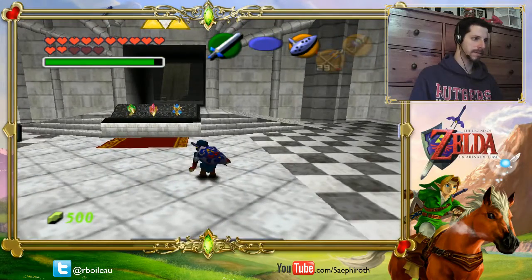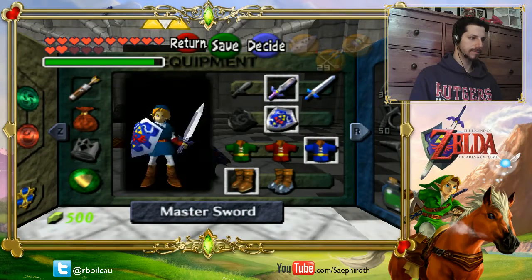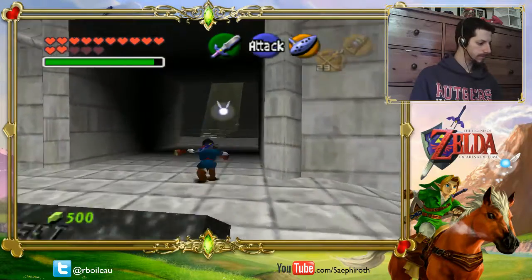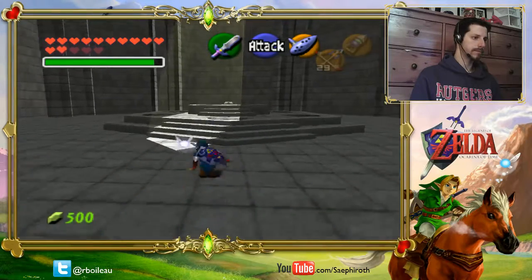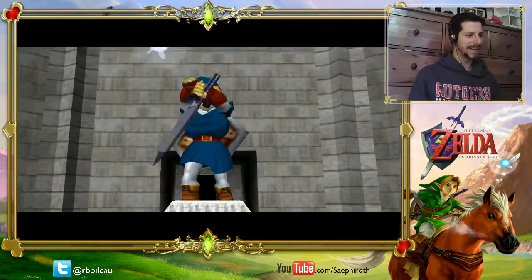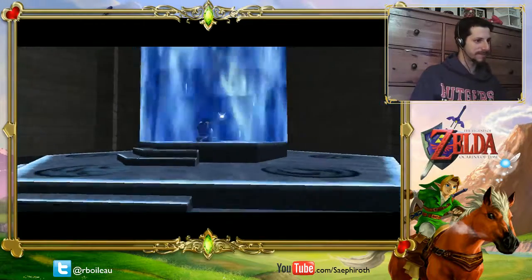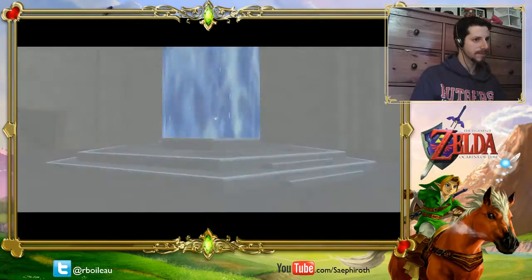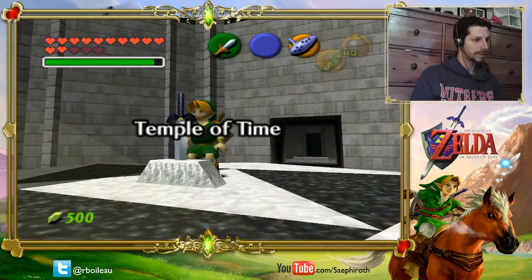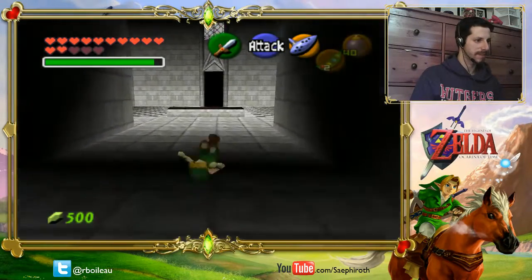Oh wait, I gotta equip the master sword, because you have to put it back. If the kid from Sword in the Stone could control time... oh man. Time for these three heart pieces and then guardsmen, because everybody wants you to, Rob. Yeah, let's do the heart pieces first. Alright, well, we already know where that one is.